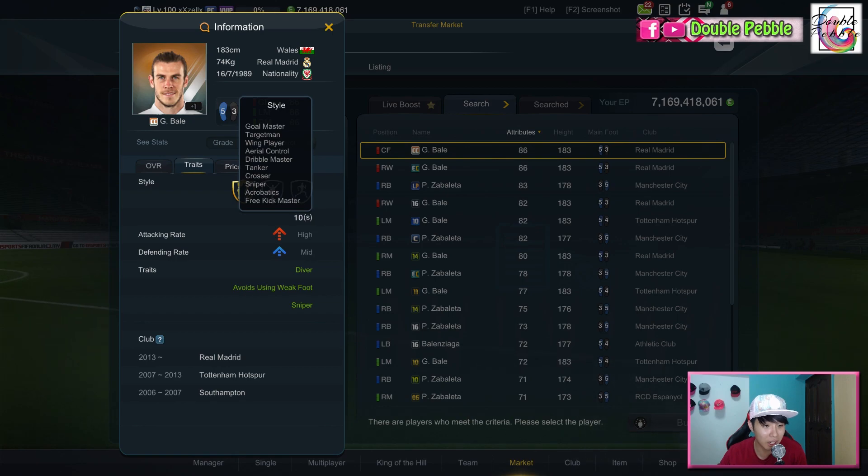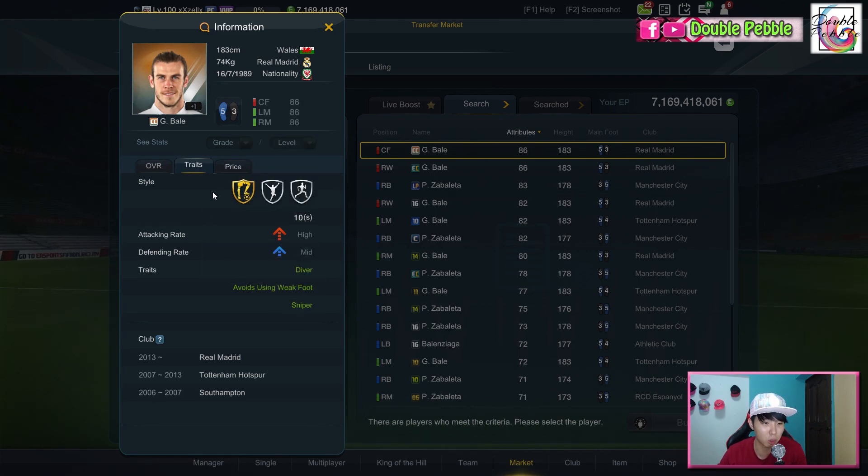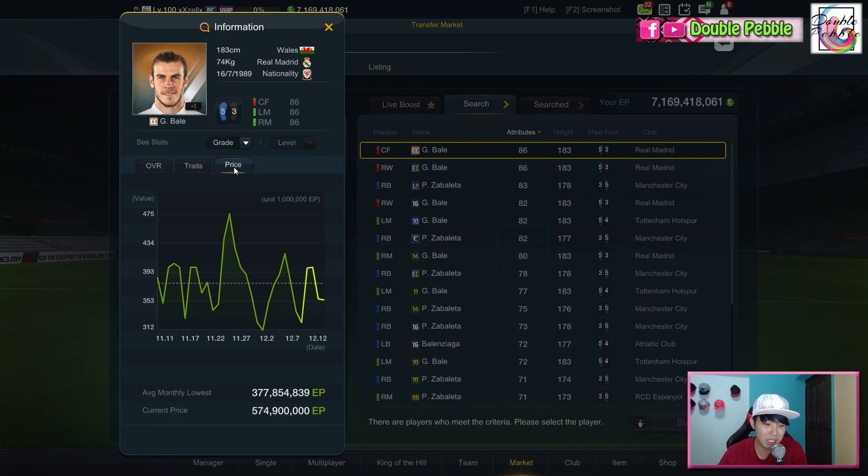Looking at his styles, he's got at least 10 of them: Goal Master, Target Man, Wing Player, Important Area Control — so he's at least an aerial threat. Dribble Master, Tanker, Crosser, Sniper — which is important — Acrobatic, and Free Kick Master. His work rate is high-medium, which is considered a better work rate compared to medium-low or medium-medium. In terms of traits, he has three, but two are not that useful — Diver and Avoid Using Weak Foot — and Sniper is important. Price average is 377, currently at 574 million, which I think is quite high for a non-world-best, non-world-legend winger.